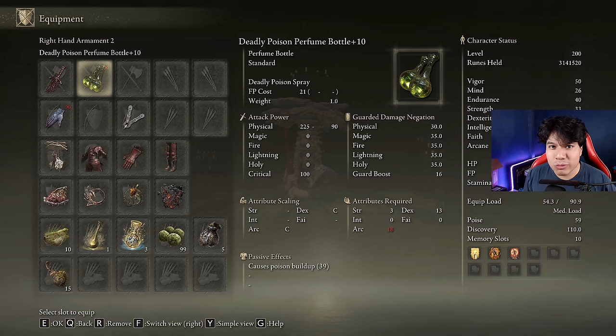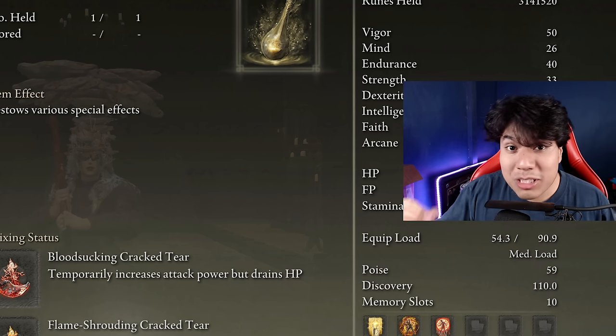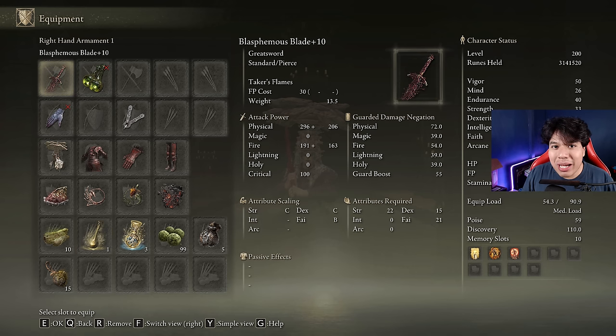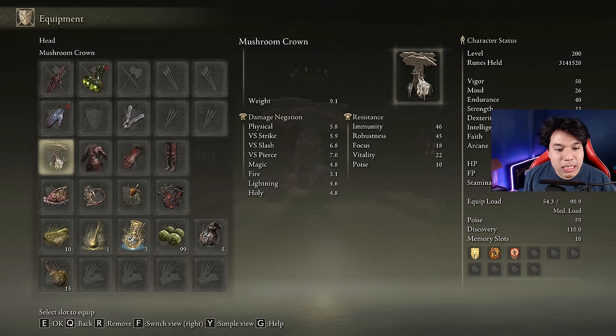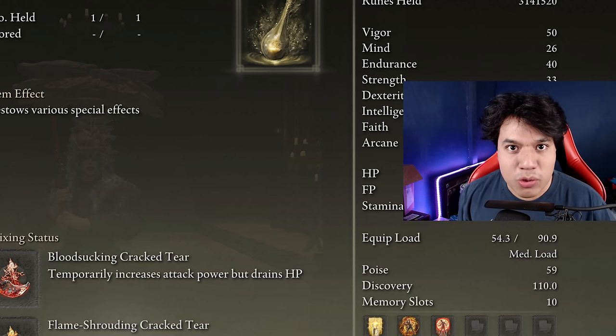Now I am going to explain briefly how this build works. Before starting each fight we are going to use the skill of the deadly poison perfume bottle to trigger the effect of the Mushroom Crown and the Kindred of Rot's Exultation. These two items will increase our damage by a total of 30% for 20 seconds. But it comes with an interesting problem: if we stack the Bloodsucking Crack Tear with the poison that we apply on ourselves, we are going to be losing a lot of HP in a very short amount of time. But it will not really matter because thanks to this weapon we are going to be healing each time we use Taker's Flame. Thanks to its healing properties this weapon is capable of perfectly handling complicated setups like this one, where we deal a lot of damage but also need to restore HP constantly.